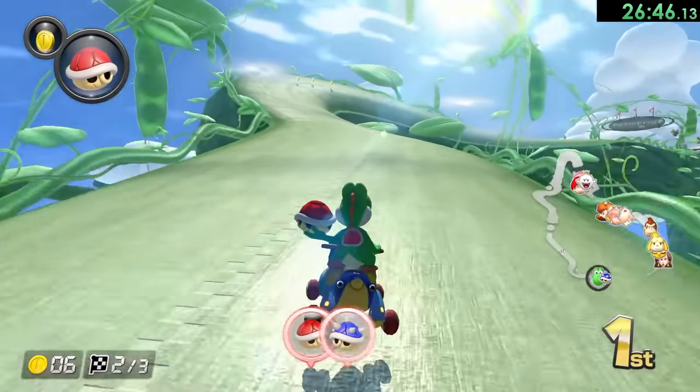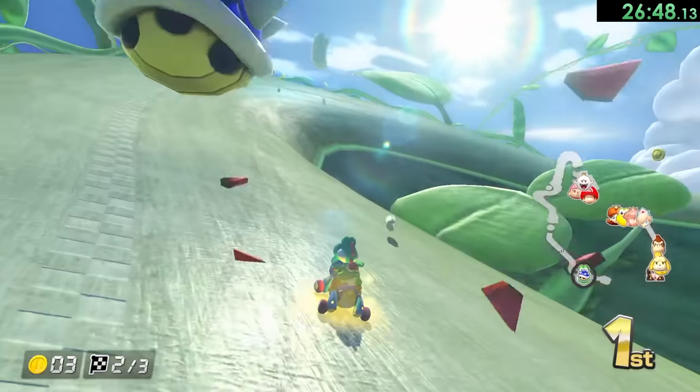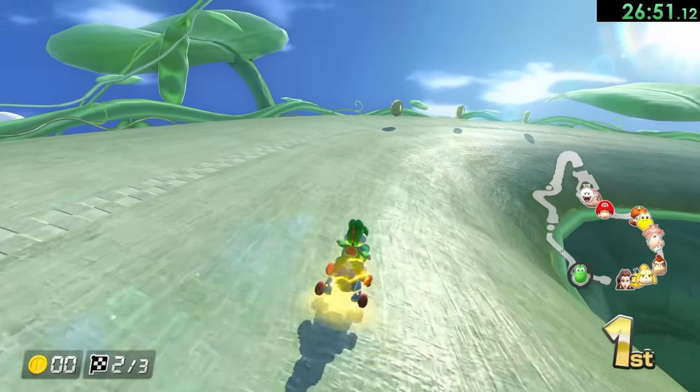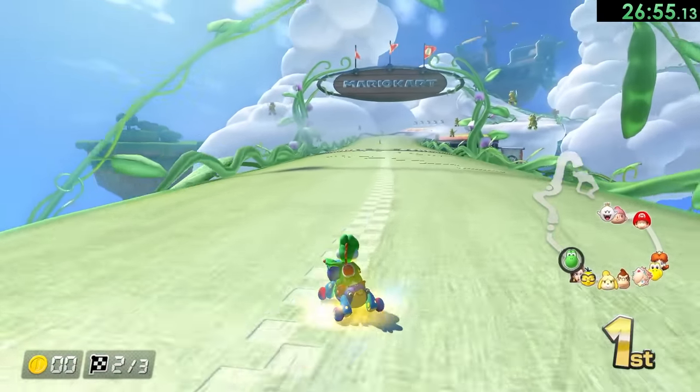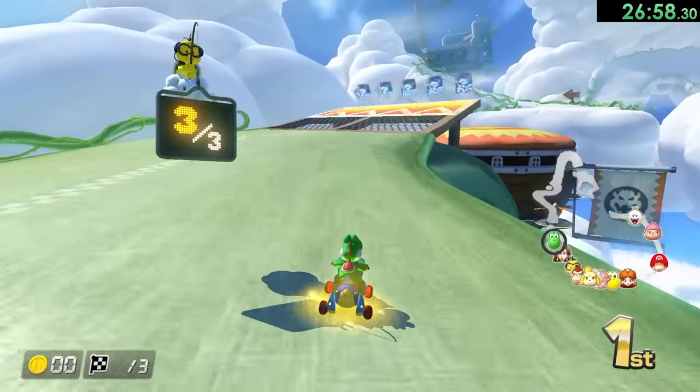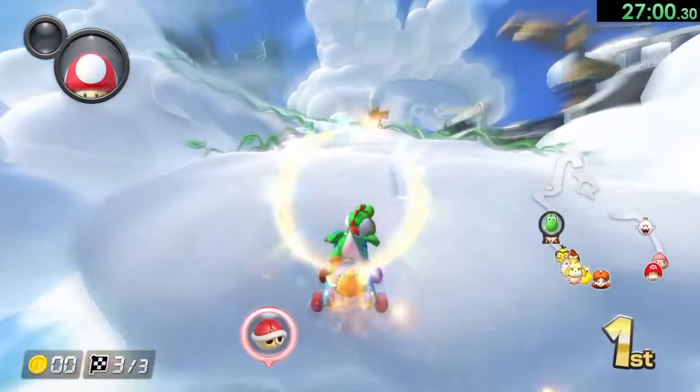But here we have a red shell, a blue shell, and also a lightning — and it happened in the perfect spot where we didn't have invincibility frames, so there goes literally everything I had. Yep, that's item-on Mario Kart speedruns — you gotta love it.